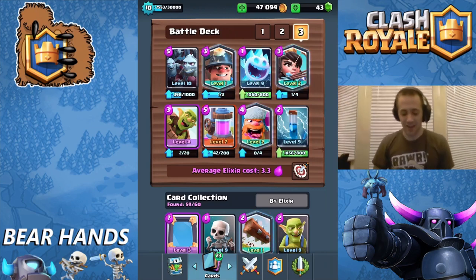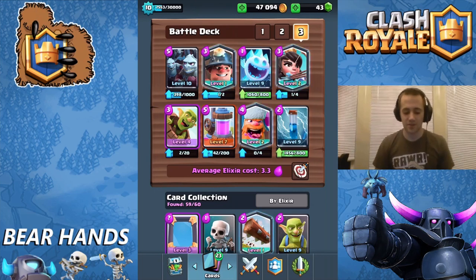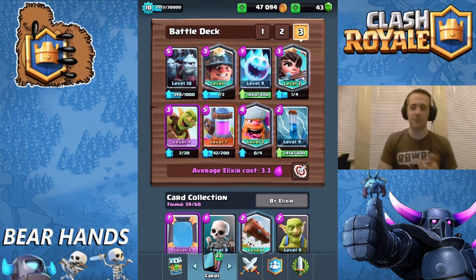This deck rocks. We've got the Princess, the Miner, the Lumberjack — I understand that's a lot of legendaries for one deck. We've got the Elixir Pump because I really just like Elixir Pumps, it's what I've always played with. Then we've got the Goblin Barrel as a zap bait, the Princess as kind of an arrow bait, and the Minion Horde to just get in there and decimate.